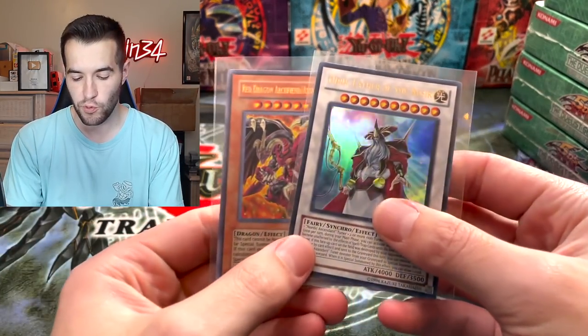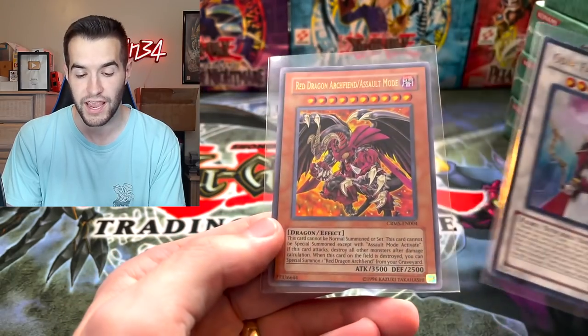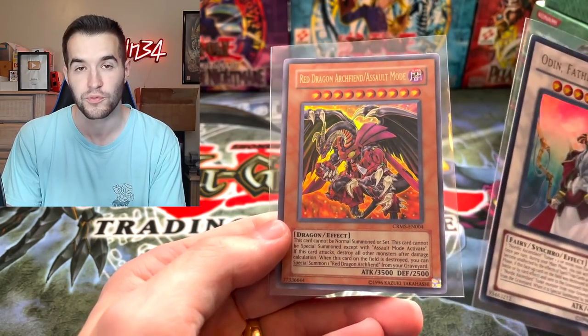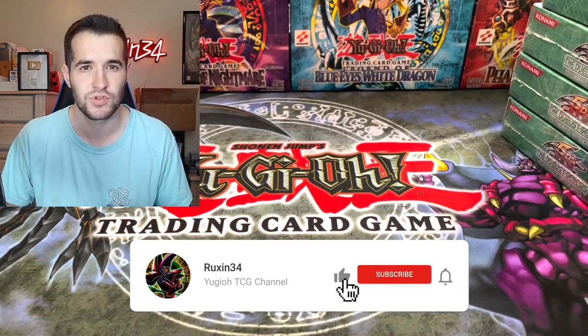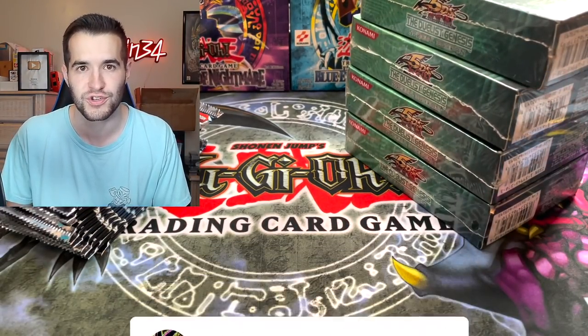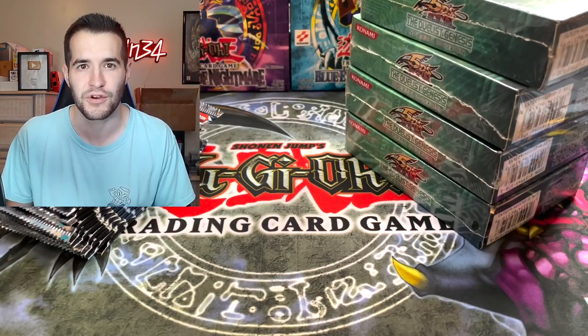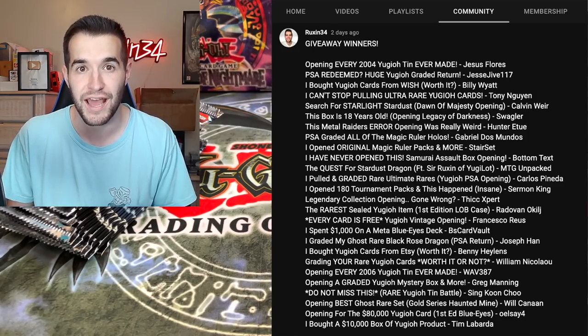Before we start, we have a quick giveaway. I'll be giving away the Odin Father of the Aesir from Storm of Ragnarok and the Red Dragon Archfiend Assault Mode from Crimson Crisis - pulled from packs, totally pack fresh. All you have to do is like this video, be subscribed, and let me know what you want to win: do you want the starlight Stardust or the ghost Stardust to show up in the battle? Let me know and you'll be entered.